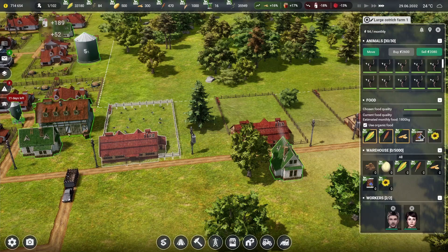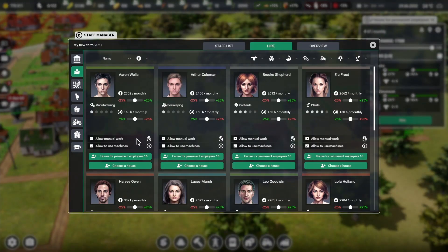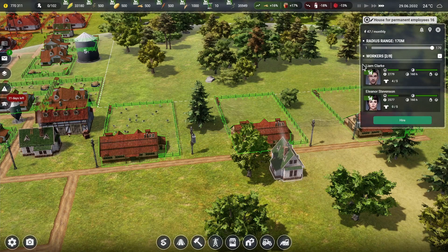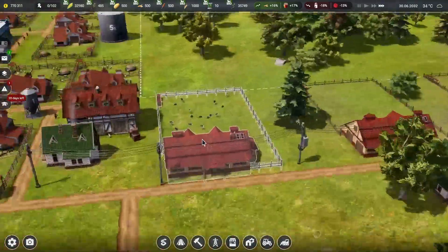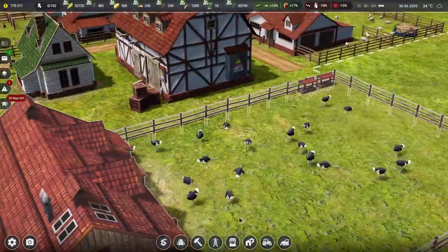The ostriches are going to need this food and this food. I guess we can grow some sunflowers as well and get some of that set up. We'll wait for some cheaper workers to come in before we start getting more expensive ones.